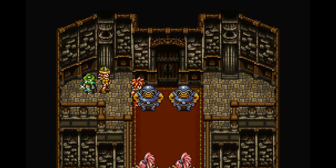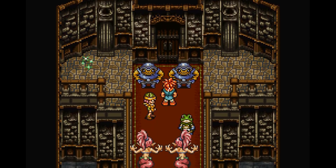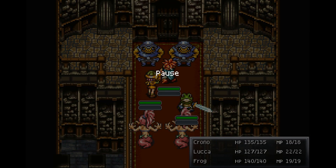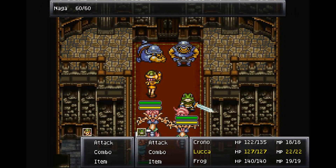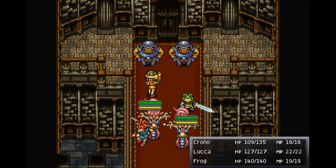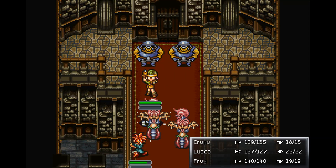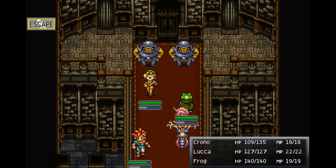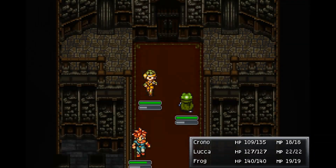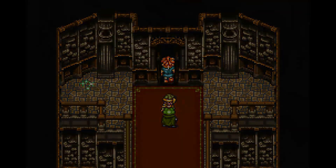I accidentally triggered a fight when I didn't mean to. I tried to get out of it but then used the escape ability, which actually wiped them out as well.